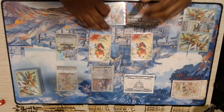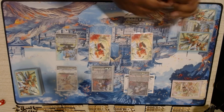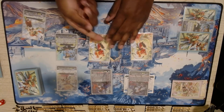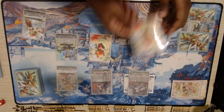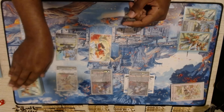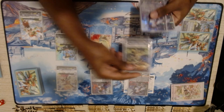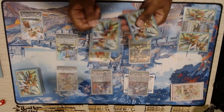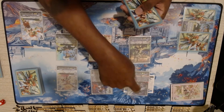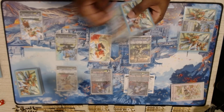I'll get another plant token and play grade two Saul. When he's placed, I'll soul blast one and snipe one of the tokens. I'll check the top three and call one. Unfortunately I was looking forward to getting a trigger with this effect, because with this effect I can counterblast one, give it to my Vanguard, and then my Vanguard gives it to the whole front row. But this is fine as well.